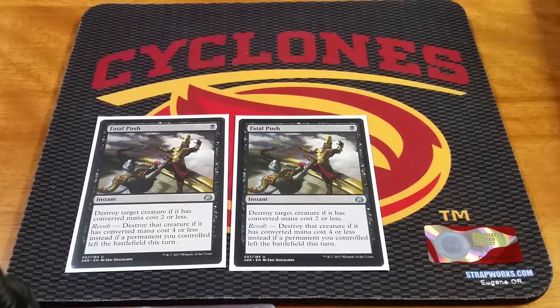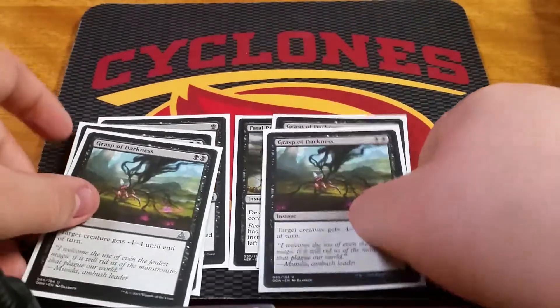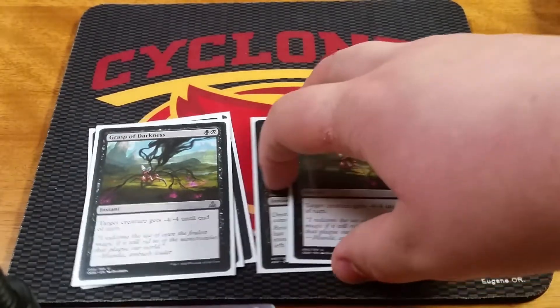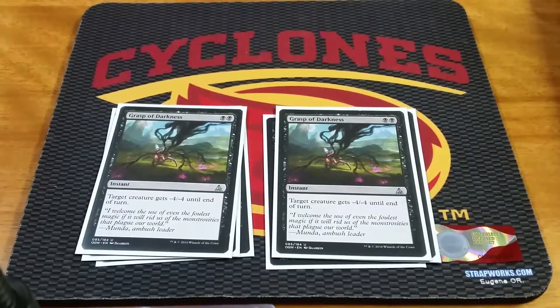It's kind of hard to trigger Revolt in this deck. I'm thinking of running some Evolving Wilds instead of a couple basics, just to help trigger Revolt a little bit easier. Next up we have 4 Grasp of Darkness — another really good removal spell for Mardu Vehicles, for aggro. Just really good 2-mana instant speed removal, one of my favorite removal spells in Standard right now.